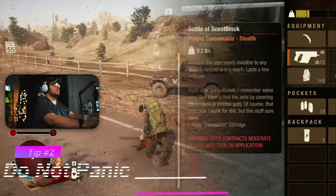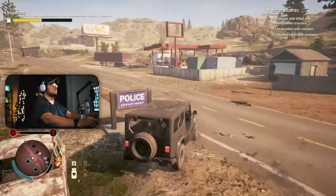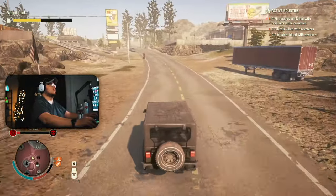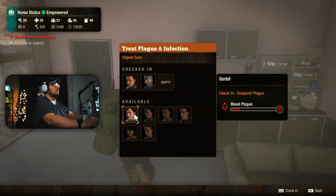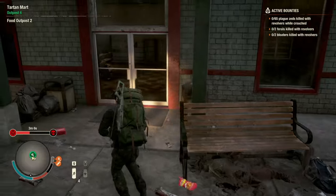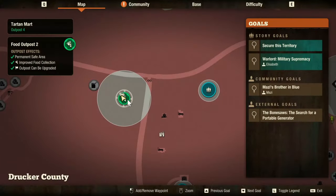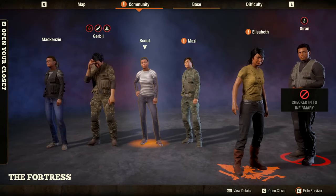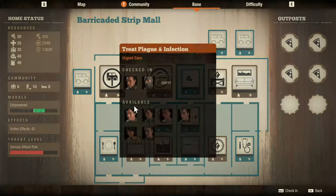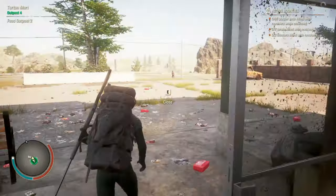Tip two falls right in line with the first: do not panic if you get the blood plague. If you have the opportunity to get back to your base, you can park someone who has the plague in the infirmary and it will prolong their life until you find a cure. Pro tip: you can even cheat this a little by going to one of your outposts, switching characters, then parking your plagued character through the community menu.